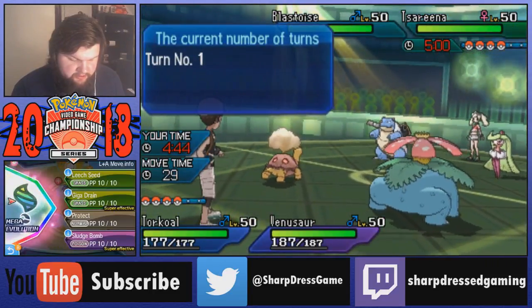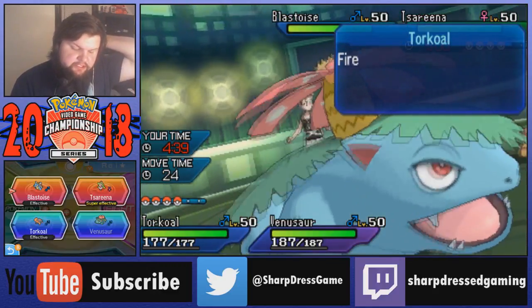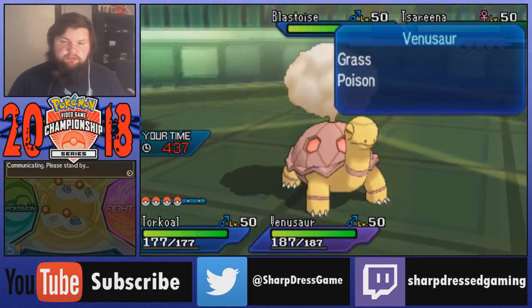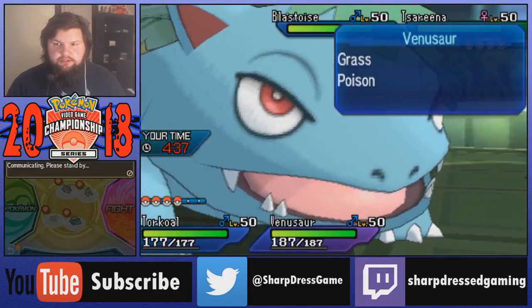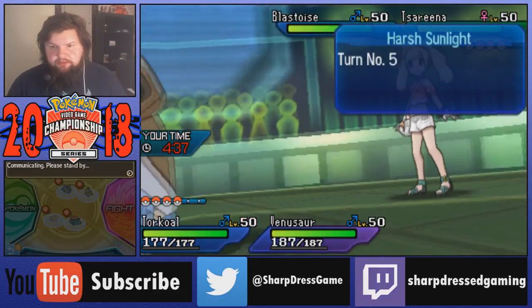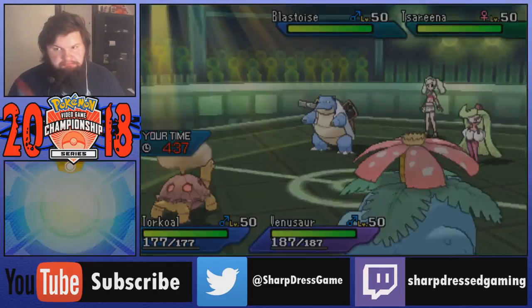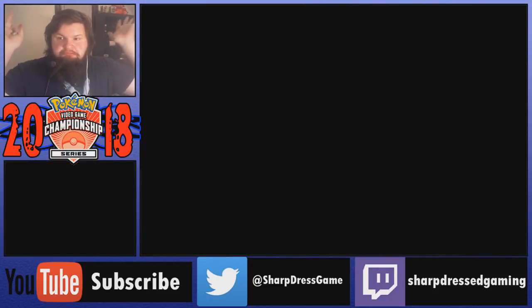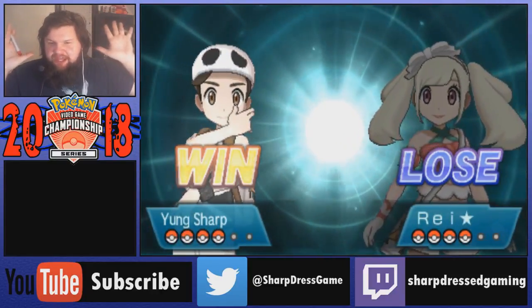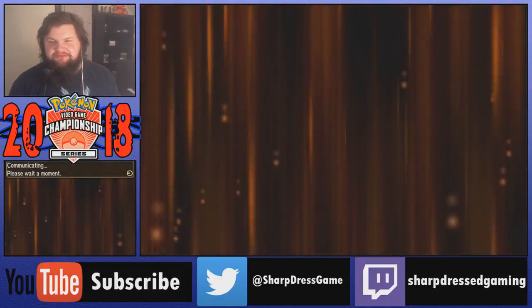I'll just straight up Mega Evolve Venusaur here. He probably Fake Outs Venusaur. I'm going to attempt the Sludge Bomb onto the Serena slot, which would end up becoming a Pelipper - that's really why I think he Fake Outs with Blastoise into Venusaur. Although the Blastoise could just not be carrying Fake Out, but I really think it does. He does have Pikachu for that Fake Out support too. So we're definitely getting another battle - the instant forfeit from my opponent. You can tell it's a good team when if the lead isn't right, you lose.